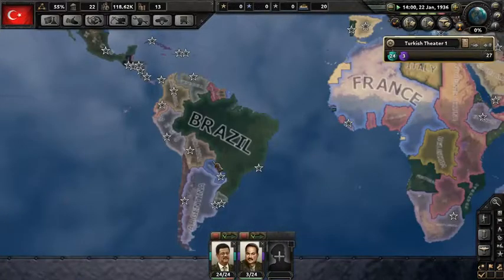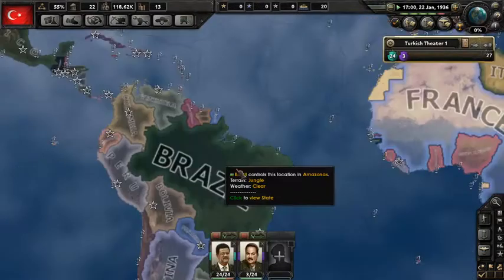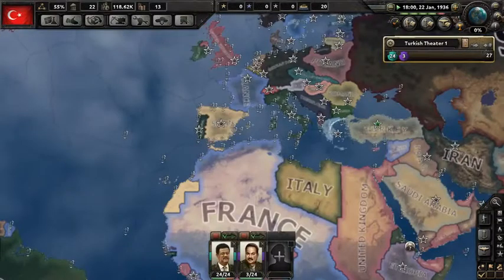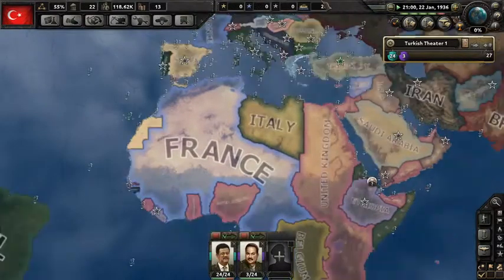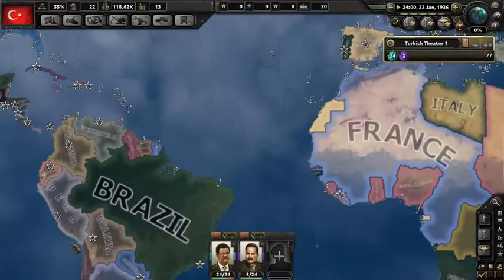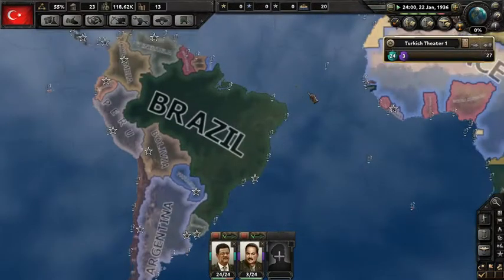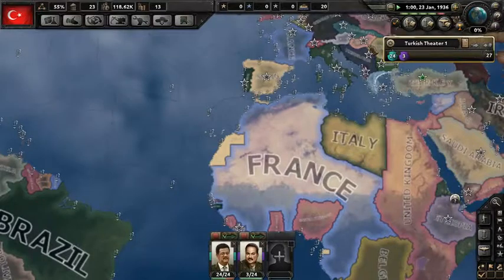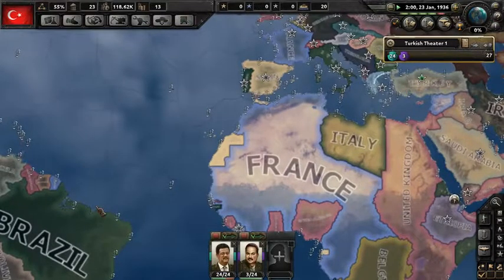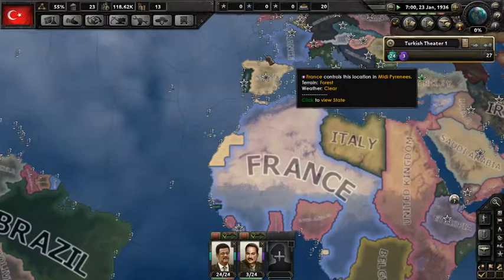I'm gonna say this again: if you're playing as a major country, try and get Brazil, Argentina, and Mexico on your side — it actually makes a difference. I've told this story before where I was invading the UK and France as Germany, and I had Integralist Brazil on my side. I invited them to my faction, they accepted, and all of a sudden literally 40 divisions just swooped into Spain and attacked from the south. It was crazy — it really helped because I was struggling and they usually fortified that area.